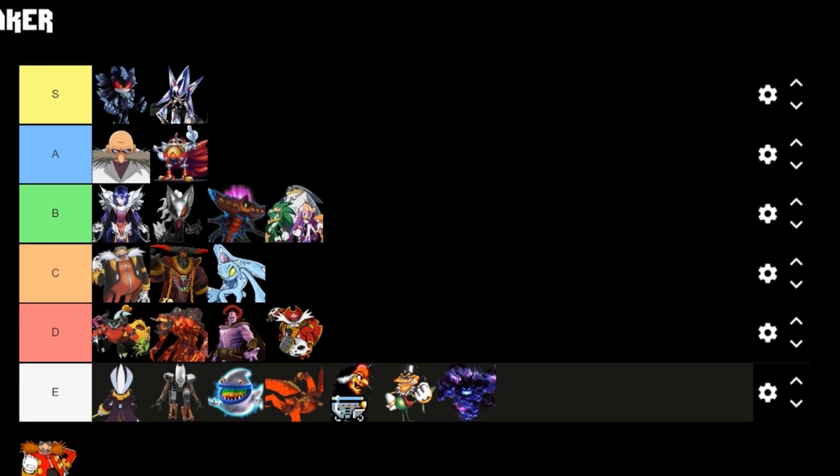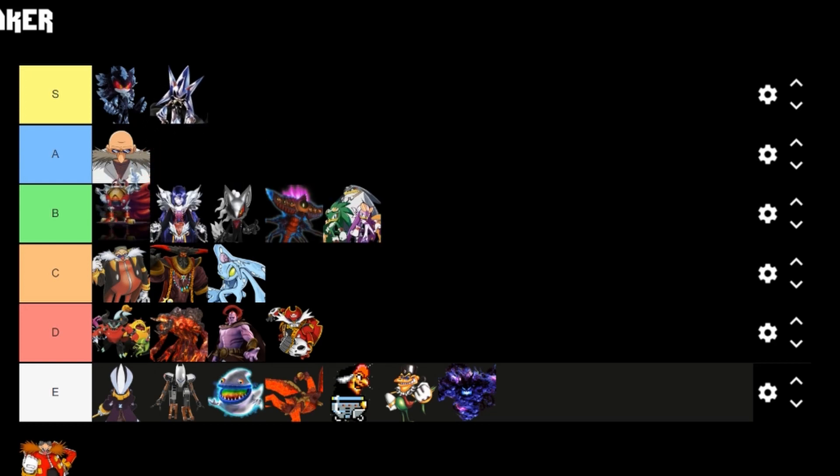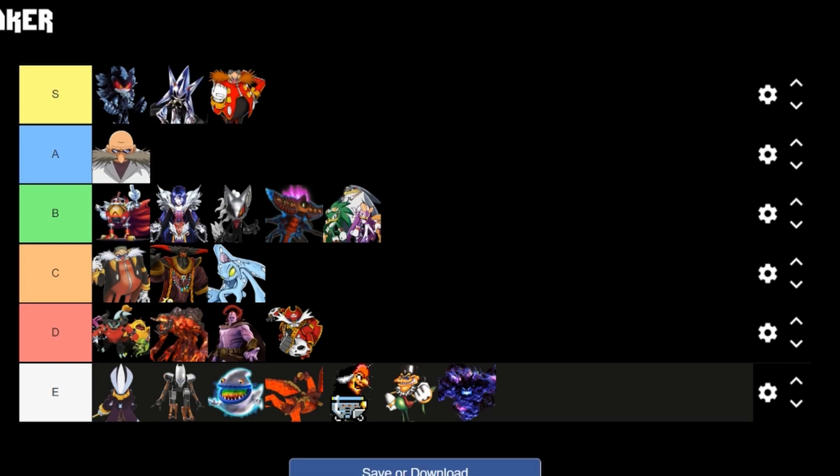We've reached our final villain — Dr. Eggman, the arch nemesis of Sonic the Hedgehog. I can't include comic lore, so with that he's still an S. He's been the villain since the very beginning — he manipulates Shadow, manipulates Knuckles, builds Metal Sonic, builds tons of different robots, has his own theme park. He wants Sonic dead to rights. He's the ultimate villain for Sonic the Hedgehog — the arch enemy. He has to go S. But now it's time to decide out of these three — Mephiles, Metal Sonic, and Eggman — who the best villain actually is.